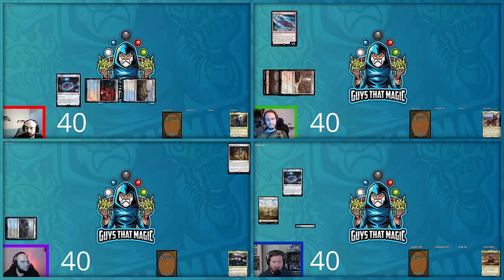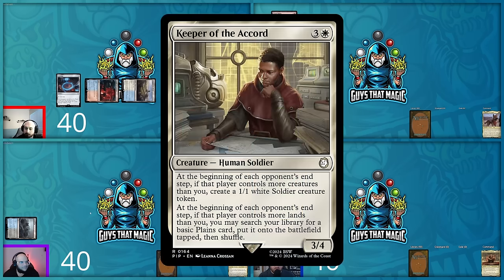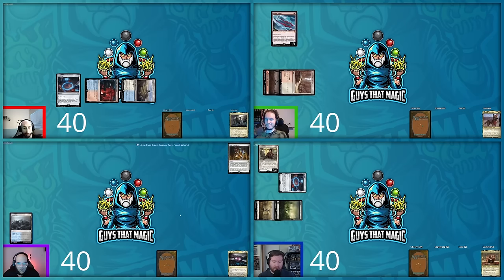Hunter untaps, draws, plays a Swamp — triggering Altar of the Brood — and taps four mana on turn two to cast Keeper of the Accord. He passes the turn.